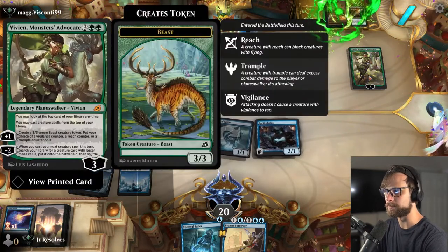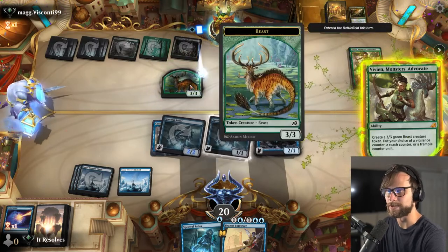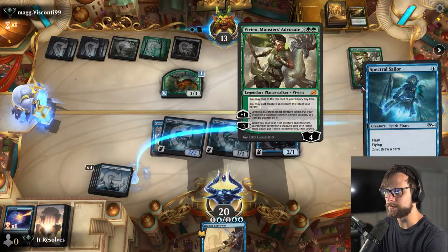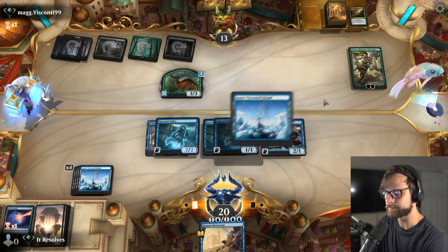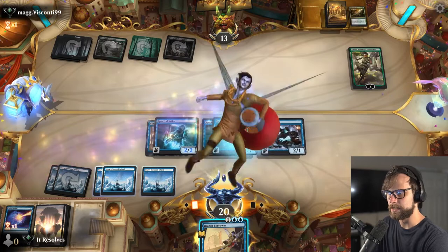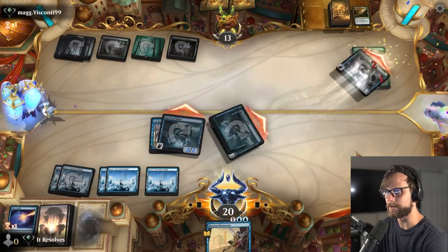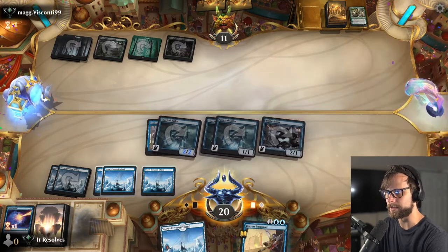Vivien is scary for sure, but I'm curious to see what they actually do because it could just be a reach token, in which case we can deal with that pretty easily. I think we flash this out here knowing they don't have much they can do. Land is great. Let's be semi-aggressive and go ahead and bounce Vivien, then draw an extra card. We're in a position where we kind of get to do a little bit of everything, so this is quite nice.